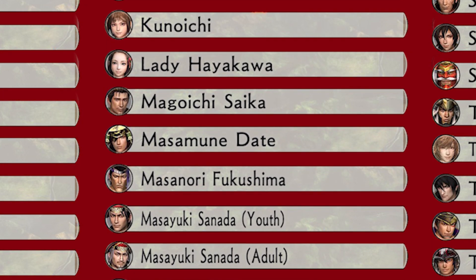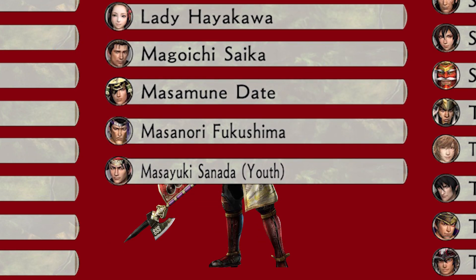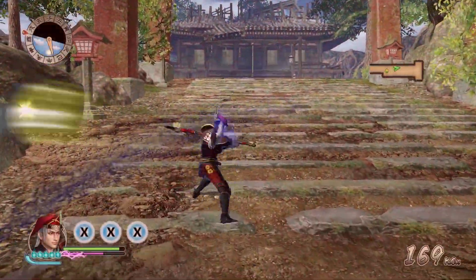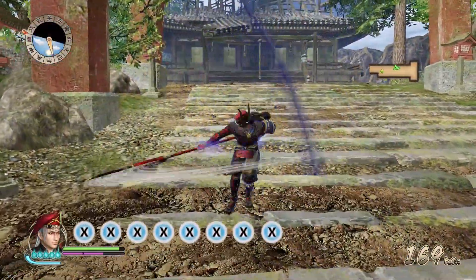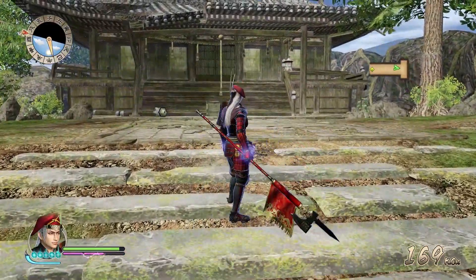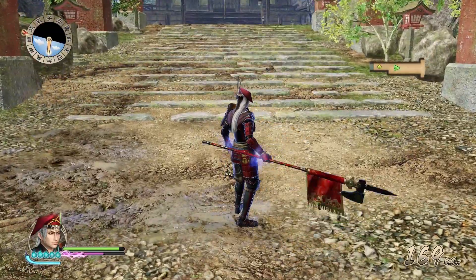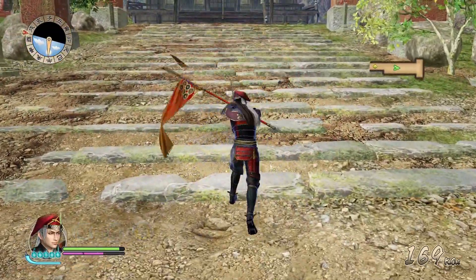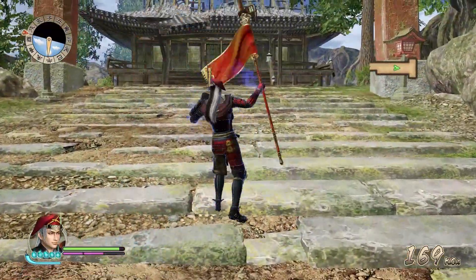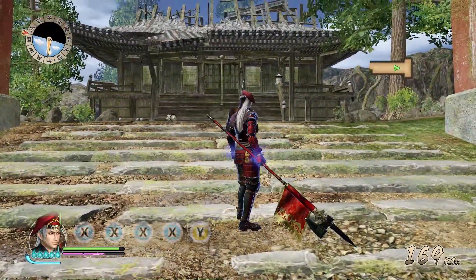With that in mind, let's have the game's initial protagonist, Masayuki Sanada, provide us with demonstrations of each. Normal attacks, which are done by pressing the X button. Charge attacks, for which you have to press Y after a normal attack. Masayuki has 8 charge attacks, so in order to execute charge attack 5, for example, you have to press X 5 times and then press Y for it to trigger.